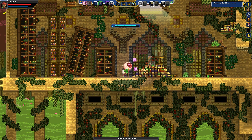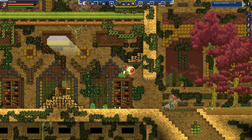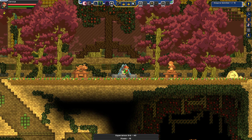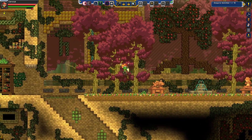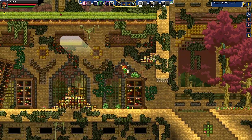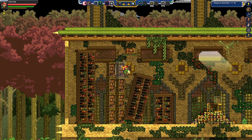Just absolutely destroying them. Since we have the grapple hook — okay, there's a chest: a multi-grenade launcher. I'm going to put that there for now — that is insanity.